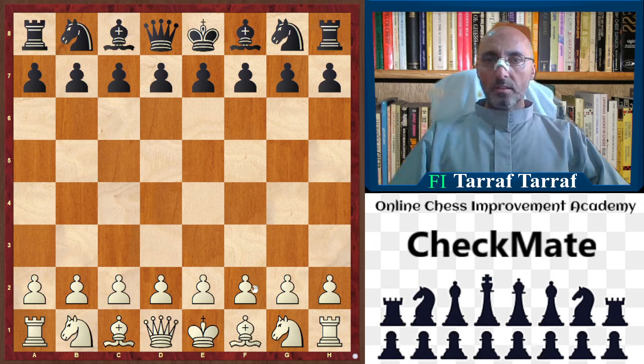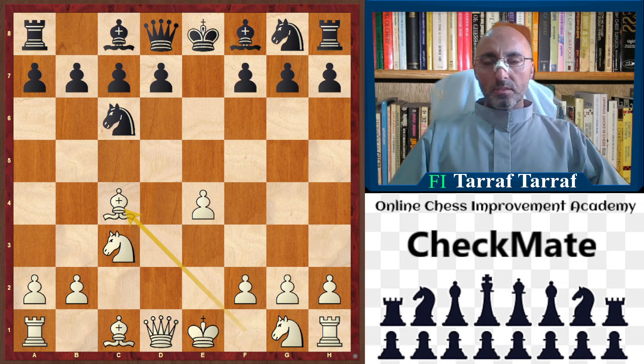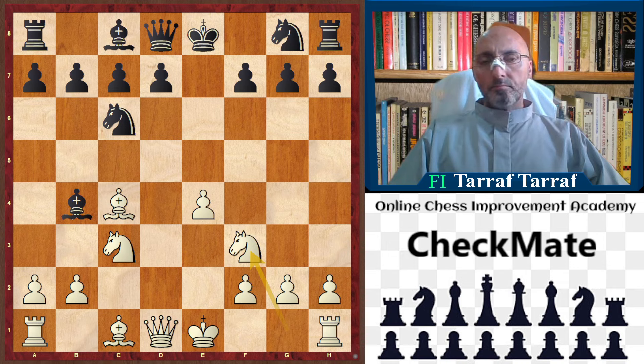Welcome to a new video and a new trap. The game started with e4, e5, d4, e takes d4, c3, d takes c3, knight takes c3, knight c6, bishop c4, bishop b4, and knight f3. This is a line of the Scotch opening called the Goring Gambit, sacrificing the pawn on c3.